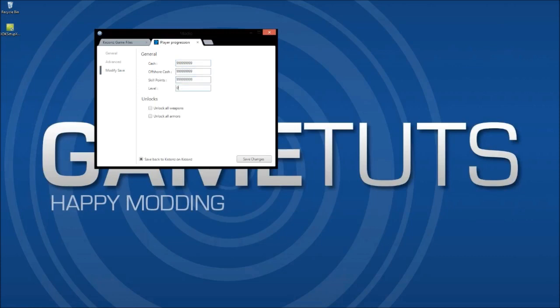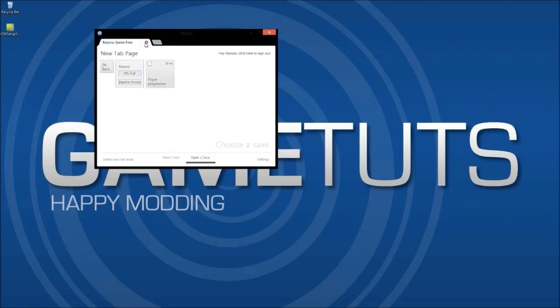If you're lazy like me you can just chuck a bunch of 9's in and tick the boxes, then accept for the level which maxes out at 100. When you're done click 'Save Changes' and it will show you a confirmation message so you'll know you're done.